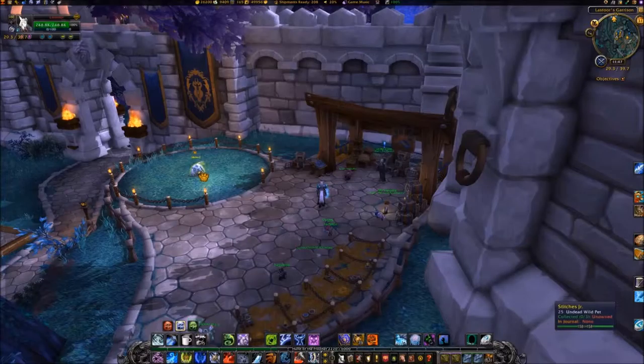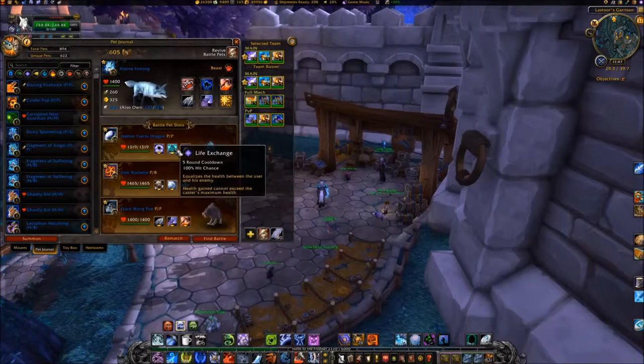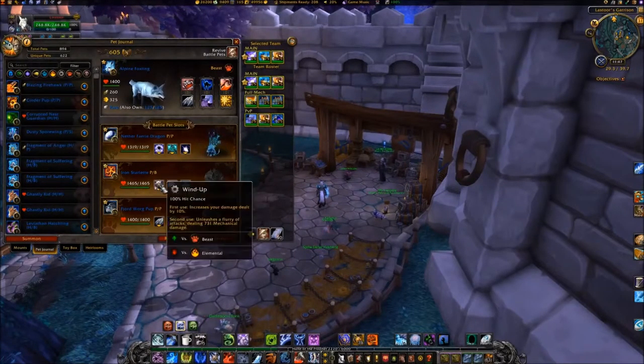When battling Stitches, I brought my Nether Fairy Dragon, Iron Starlet, and Warg Pup for backup. Your Nether Fairy Dragon should have Life Exchange and Moon Fire, while your Iron Starlet should have Wind Up and Super Charge.